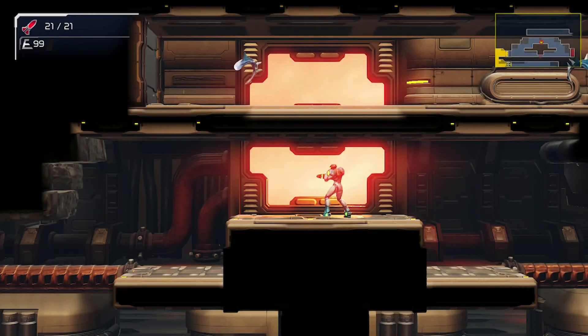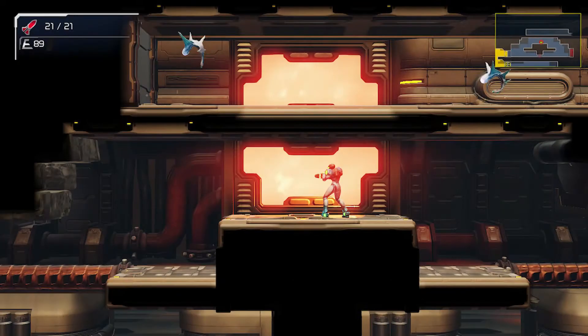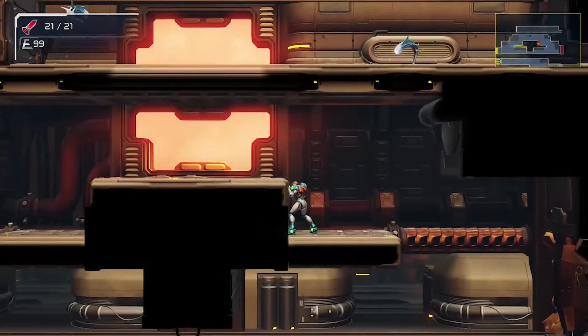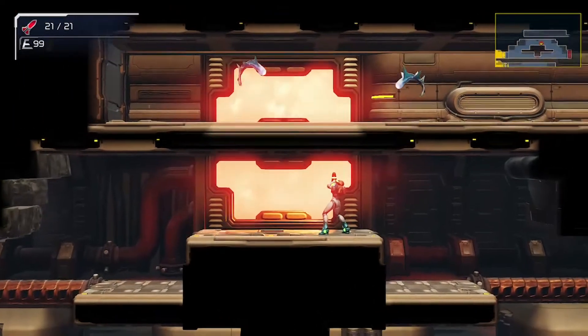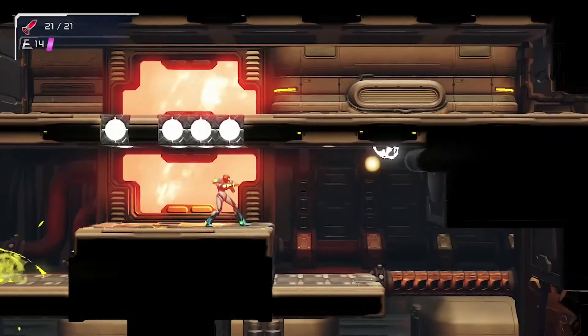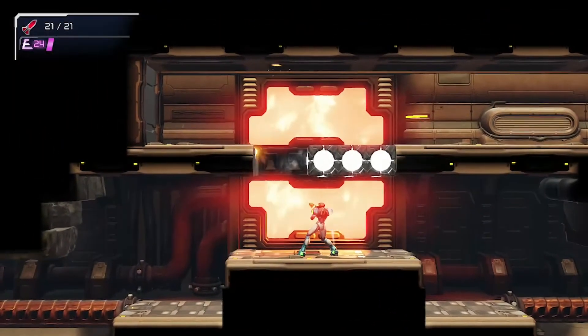So the geometry of this room is basically a giant arrow pointing right at the ceiling. At the tip of that point, there's this orange window full of lava — only the biggest, brightest thing in the whole room. That window actually extends through the gap, so it visually ties these two areas together.